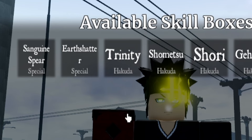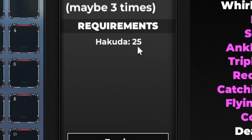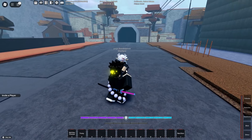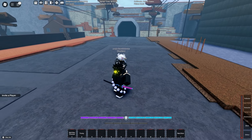As you can see right here, let me just screenshot that — okay, there you go, we got the Trinity. The only requirement, by the way, if you guys are wondering, is 25 Hakuda. So I had to put all of my points into Hakuda. Trinity skill box moveset — let's go and take a look. Oh, that looks freaking nice!